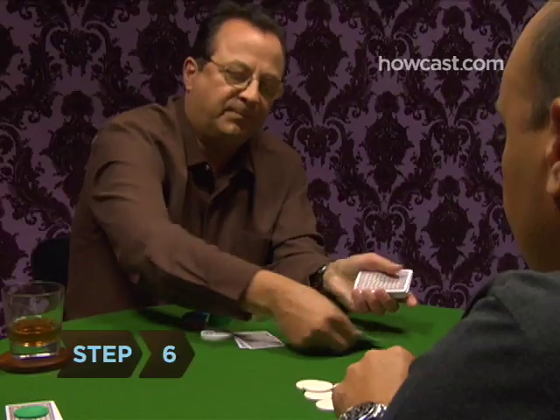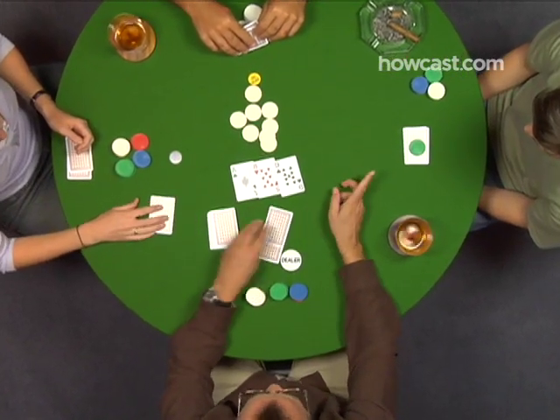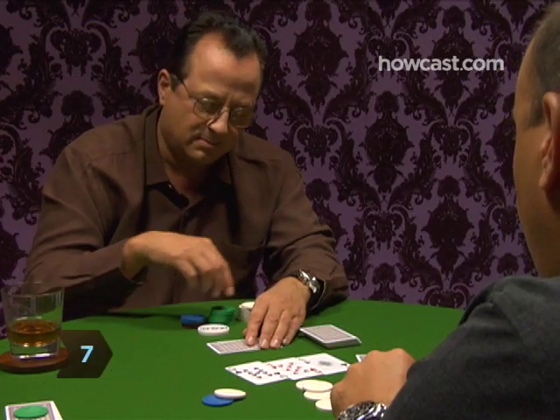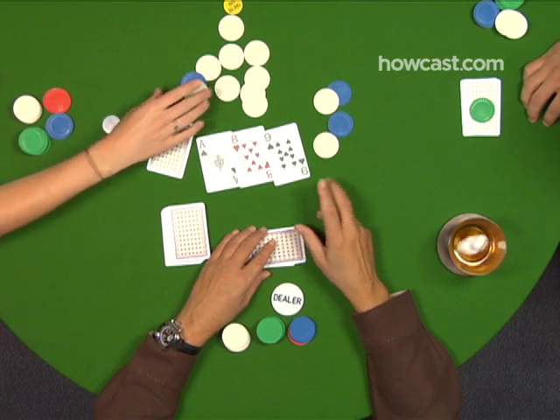Step six: after the first round of betting, the dealer burns or discards one card, then turns up three communal cards called the flop in the middle of the table. Step seven: a second round of betting follows the flop, starting with the player to the left of the dealer button and continuing clockwise.